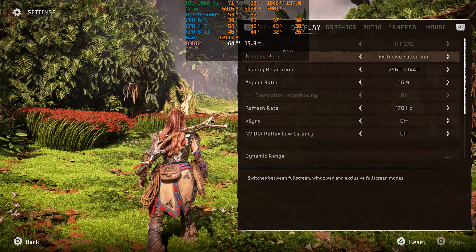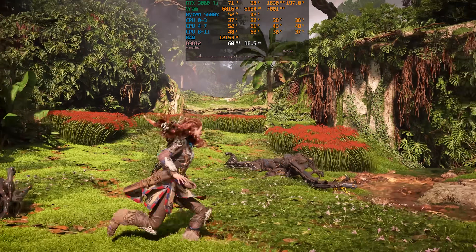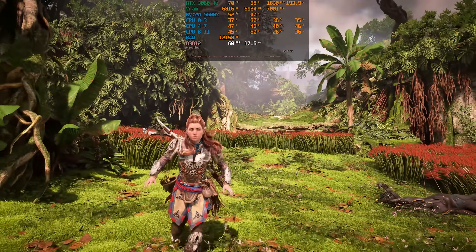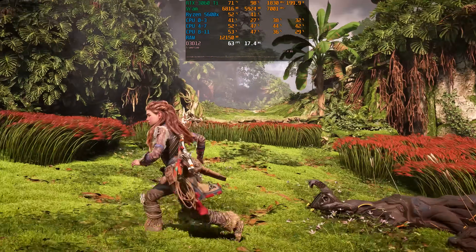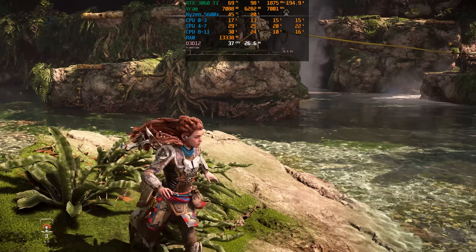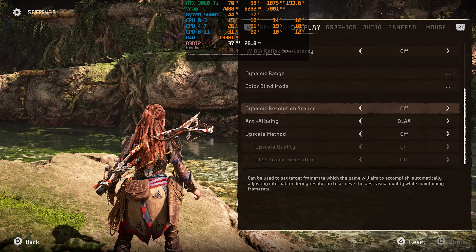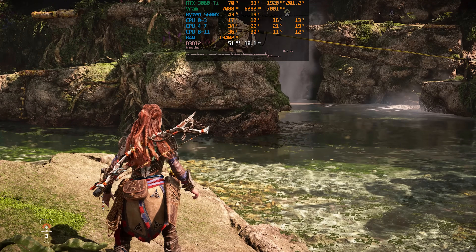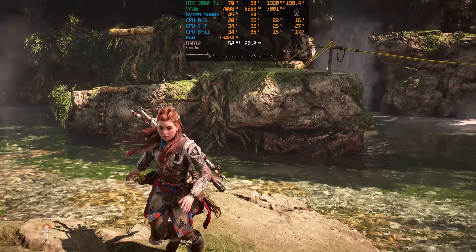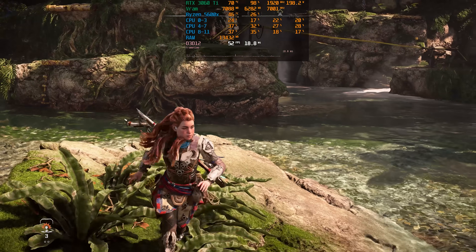With DLAA instead, the image quality is much better compared to dynamic TAA, despite identical performance between the two options. Dynamic resolution is not a magic bullet — it has a limit on how much it can decrease resolution to achieve the target frame rate. For example, at the high 30s, the resolution drop is still not enough to achieve 60fps. So if you use dynamic resolution, make sure your base performance is close to 60fps, and I recommend using DLAA or other upscalers instead of TAA, as they handle lower resolutions better.